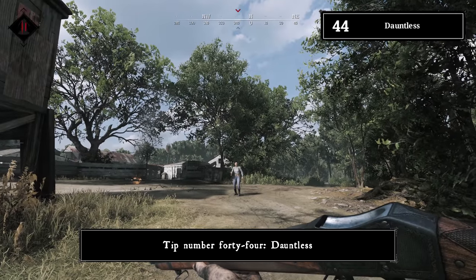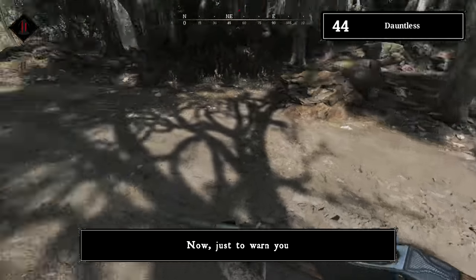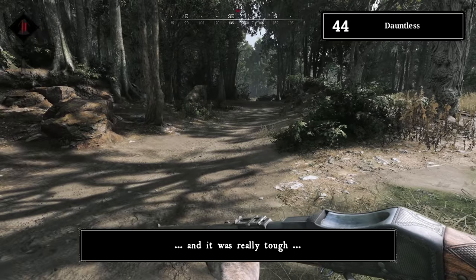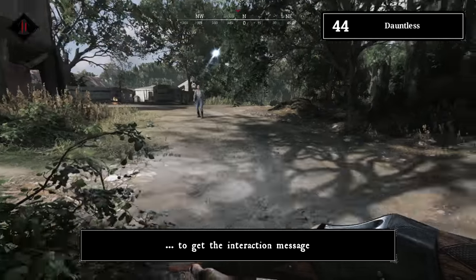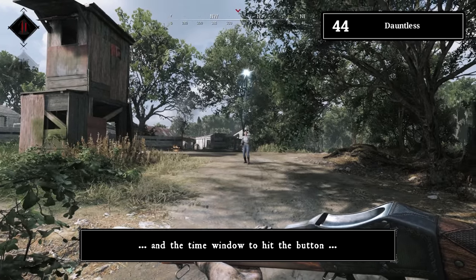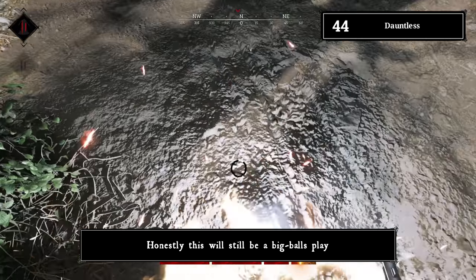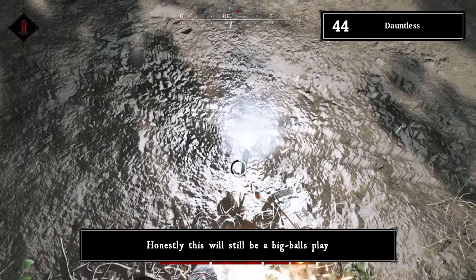Tip number forty-four: Dauntless. Dauntless works mid-air and activates instantly. However, the interaction window is extremely short — testing showed a fuse hitting the face with barely enough time to press the button. Dauntless is best used as a panic button when explosives drop at your feet, not as a mid-air trick play. An upcoming patch will increase its range, which is a welcome change.